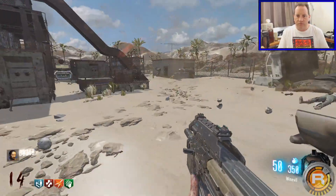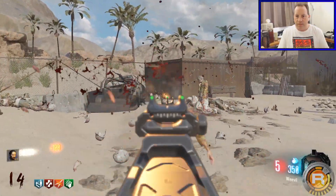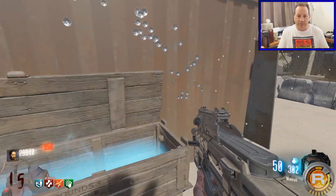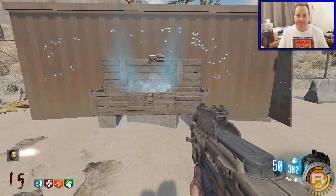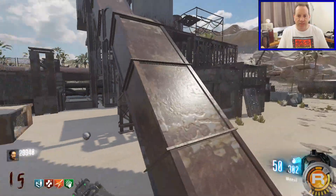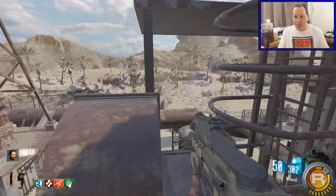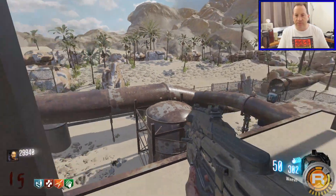Here we go — points builder. That got me through the next round. Almost 30,000 now. I don't want that gun — that's not my cup of tea. I want something big and nasty that shoots loads of zombies.